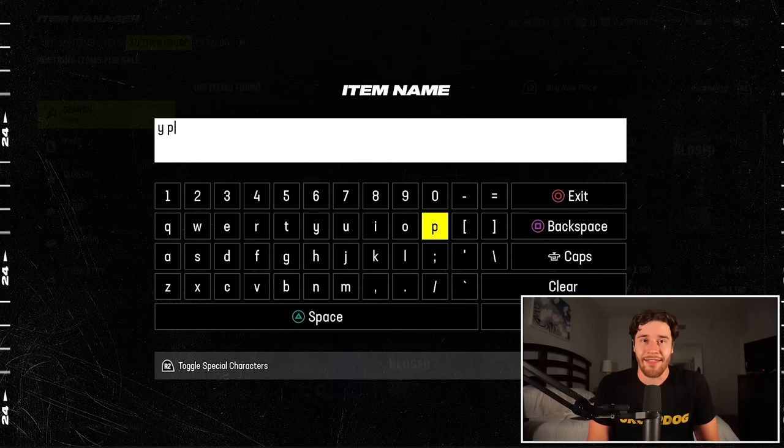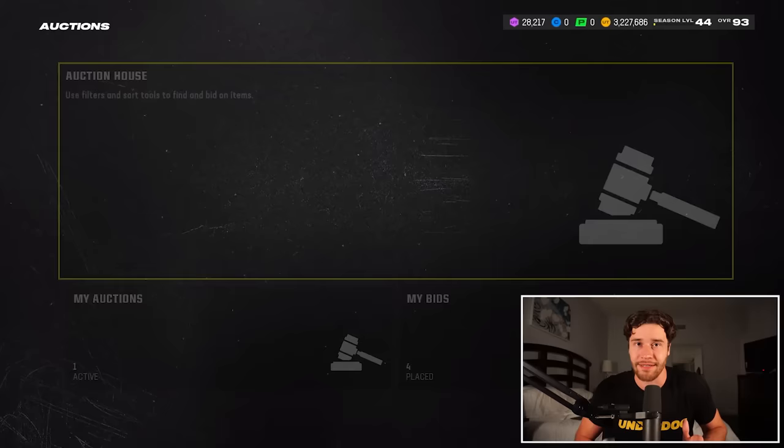The way you get the card is incredibly simple — you have to have your EA Sports account linked with Twitch. I'll leave a video in the description that I made earlier this year which showcases exactly how to do that. Then, for watching EA Sports on Twitch for literally just 45 minutes, you can click Claim Reward and you're going to get this 94 Pitts in game.